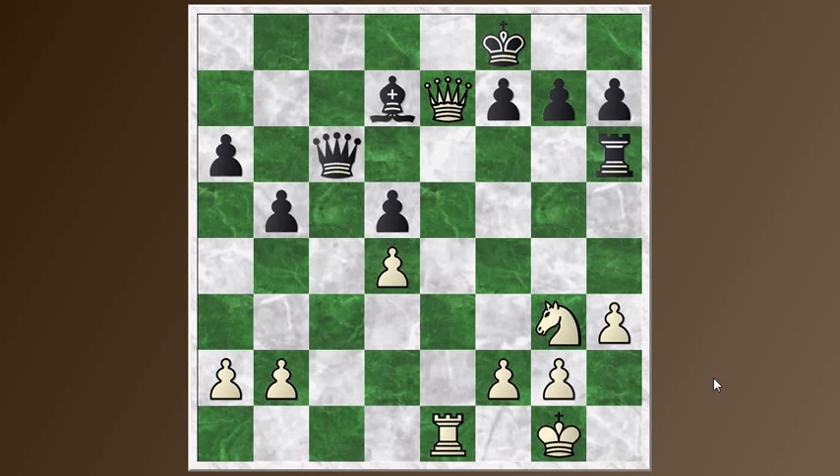The main idea I wanted to show here was how the isolated queen's pawn position can transform into other kinds of positions — in this case, a ram structure. You have to keep these transformations in mind as you're playing with the IQP and look for those opportunities because you may get into one of these situations that is favorable. What you have to look out for is how this fixed structure is going to affect the pieces — are they going to find good squares around these pawns? Because these pawns are going to be here for a long time.